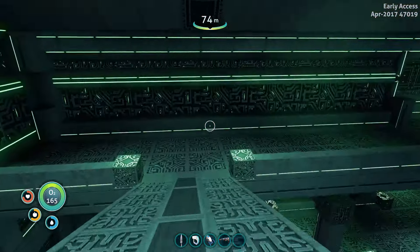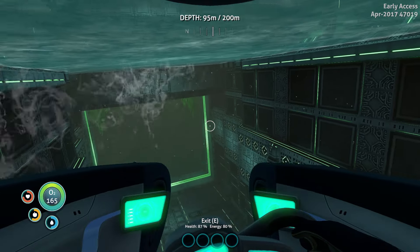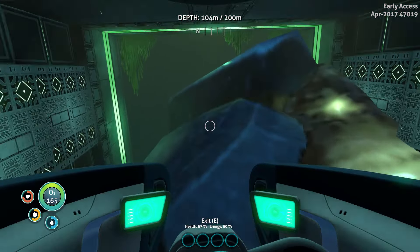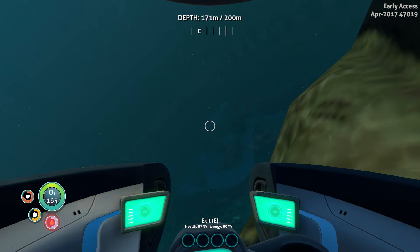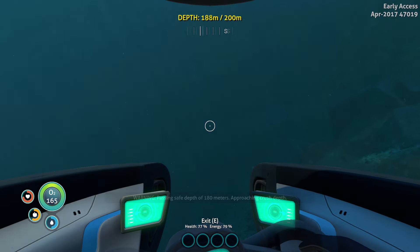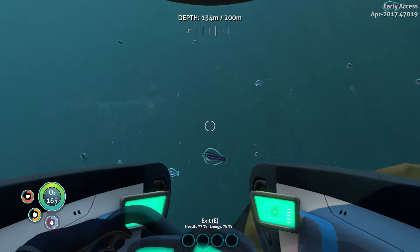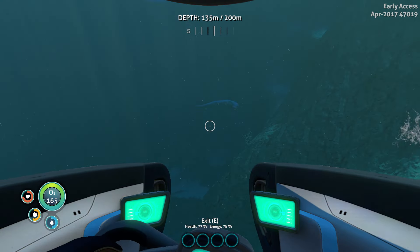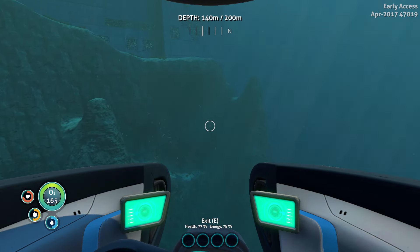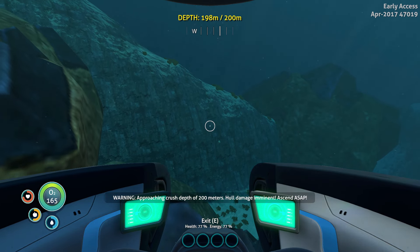So we know why the Sunbeam got shot down. Back in the Seamoth. I'm going to have a look around here because this used to be a good place for bits of Cyclops - that is quite frustrating. There used to be a Reaper Leviathan around here - where is the little monkey? There he is - that's our first sighting of the Reaper Leviathan in this game, in this playthrough. I'm going to stay away because I've got no self-defense at all at the moment.